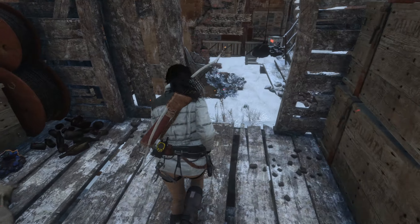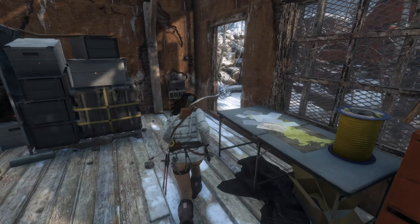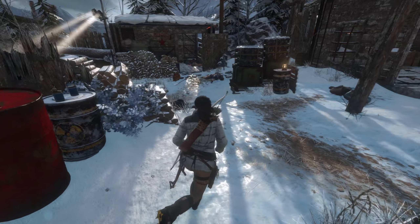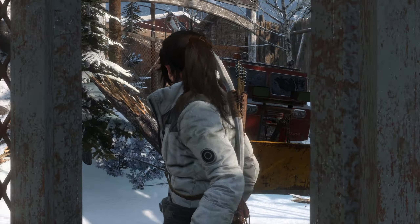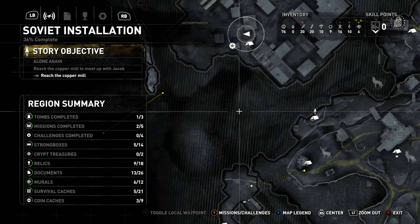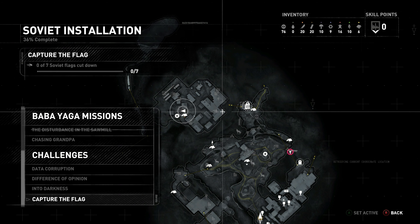Where did that come from again? This one? Anything else over here? Nope. How would I go back into the other area to get the schedule and stuff? The only way to do that would be to go the same way, right? I don't know — missions? Side missions? Challenge? Data corruption? Capture the flag?